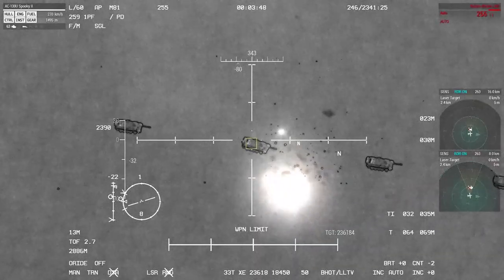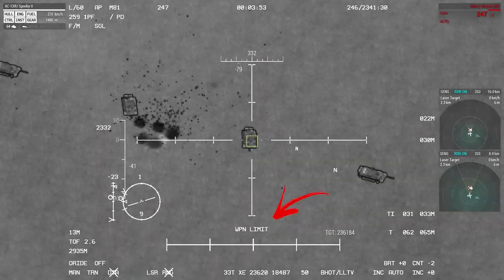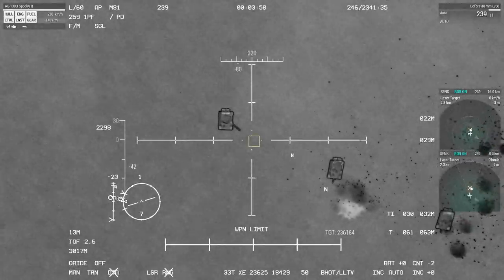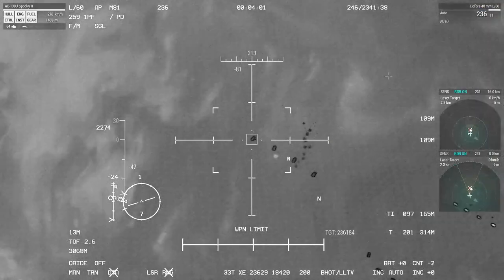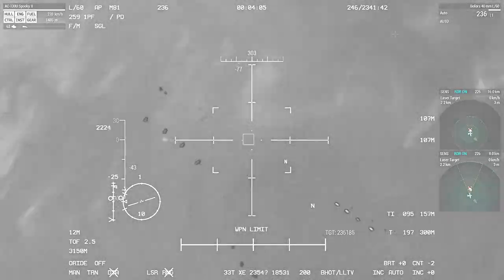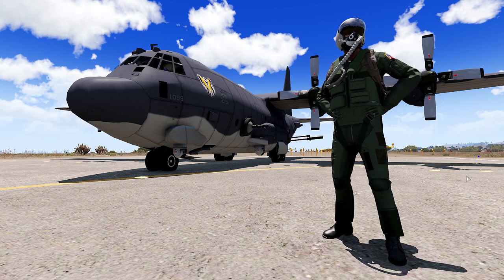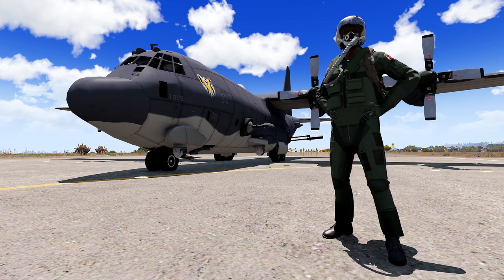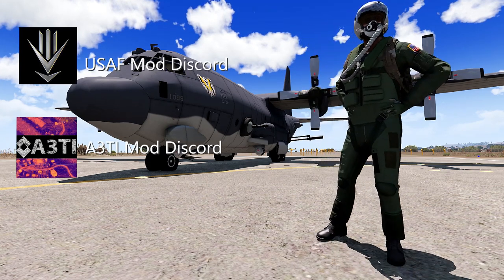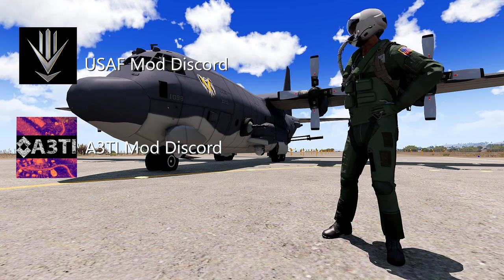Last but not least, I have some footage of the weapon limit, which you can see at the bottom of the screen. I am using the Bofors and firing a few rounds. Notice how the rounds steadily rise up and get less accurate — that is because I have hit my weapon limit. Alright everyone, that's going to be it for this guide. If you found this guide helpful, make sure to let me know in the comments below. In the description I'll leave links to the USAF as well as the A3Ti Discord. Make sure to pop in there and show your love for the mods, as they really shape this game to make something great.